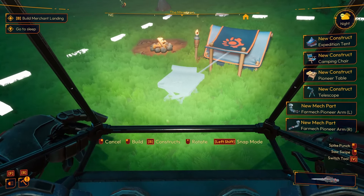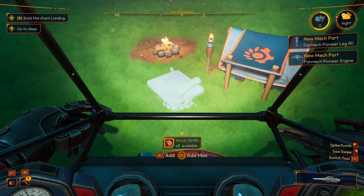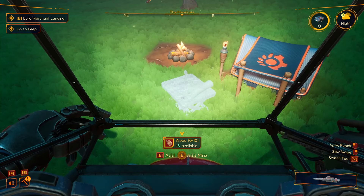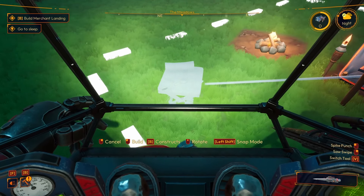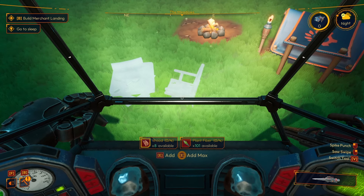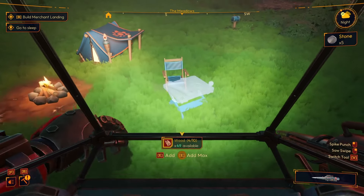You could actually put little blueprints down and you don't technically have to build them right away. Go to recycle mode - I wish there was a way to actually pick things up and move them; I have not seen that as of yet. We'll put a cable here, put a little lawn chair right here with the table. Cozy level is almost up to one - we need one more item. Let me go ahead and finish building this table.